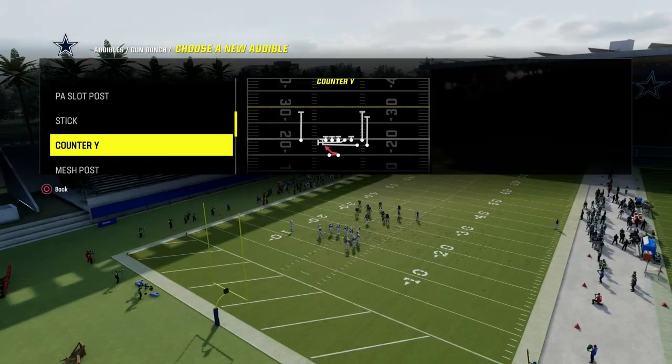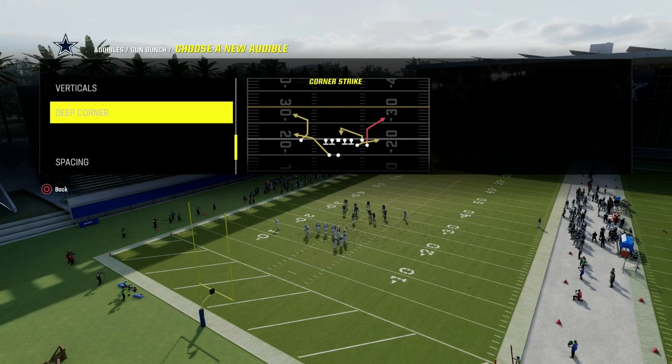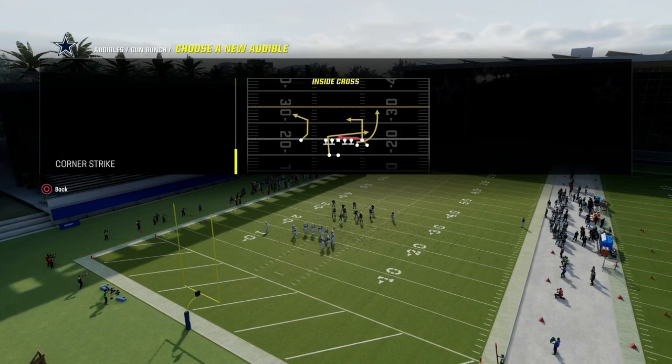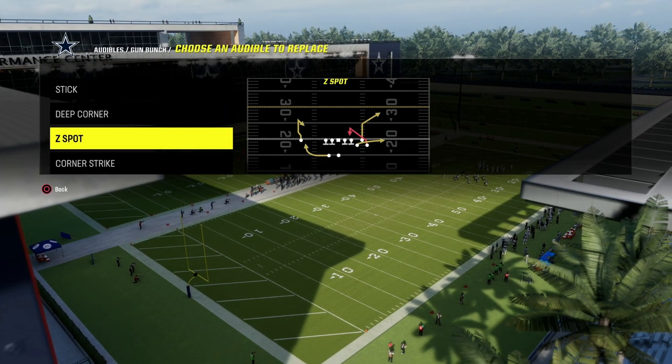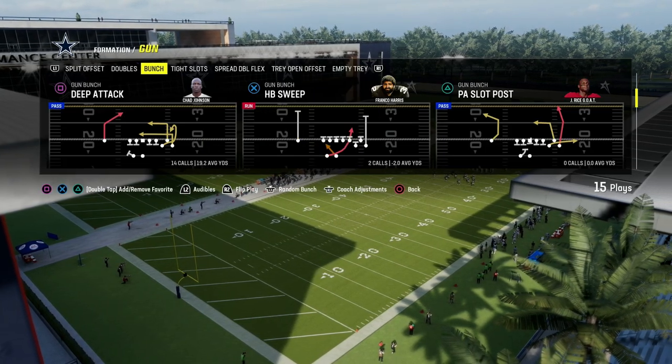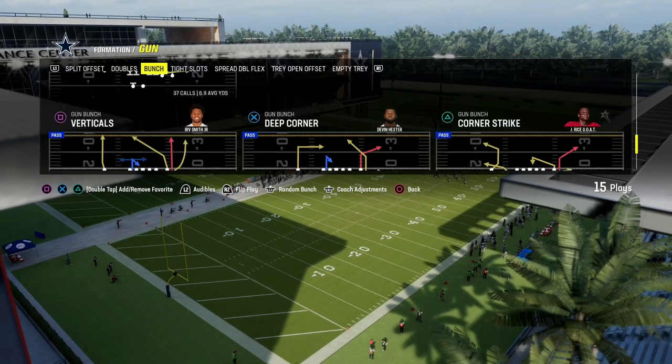We can also look at a deep corner play, and just for fun we can also take a look at Z Spot. Those are all different depth corner routes, which are going to help us see this entire concept.